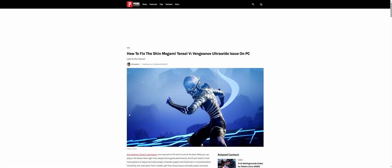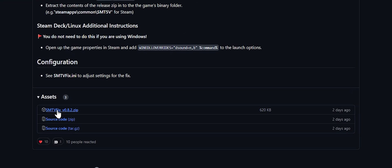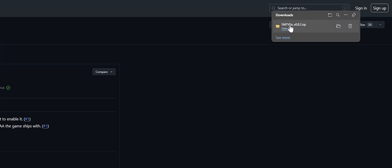Quick video today guys, I'll be showing you how to mod ultrawide to Shin Megami Tensei 5 Vengeance on PC. You'll want to go to this Prima Games website — I'll leave a link down below. Scroll down and then click on the GitHub link. Once there, click and download the zip file, which will go to your downloads folder.